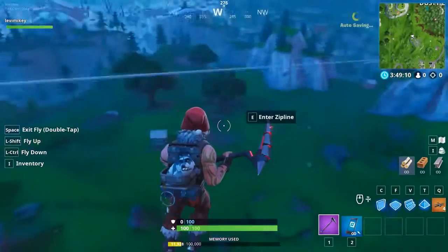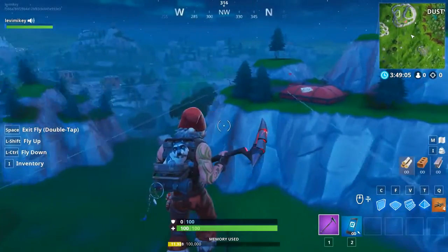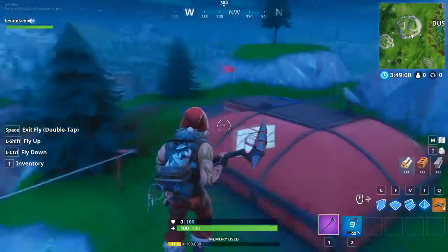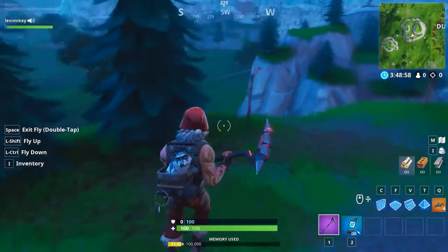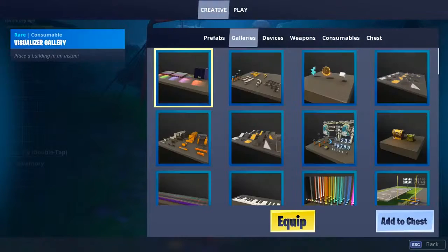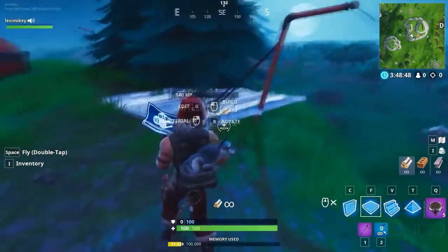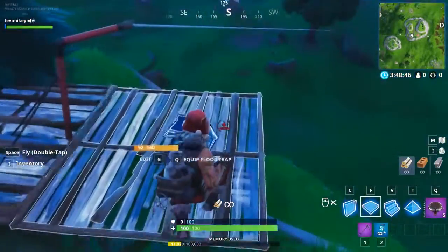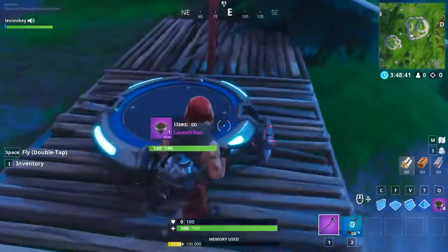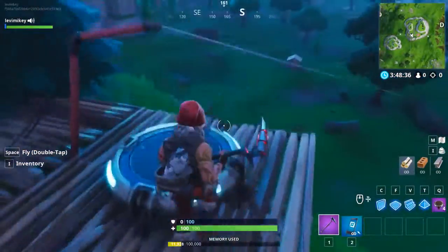This next glitch will require you to be on the creative island - that's why I did this in order. Come over to this little area where you're going to get a zip line. Go to inventory, devices, and get one launch pad. Place some floors down, press Q, and place the launch pad. Before I do it - you jump on that and press E as fast as you can, and you should be able to break anything you touch in Fortnite.